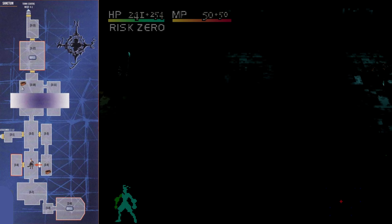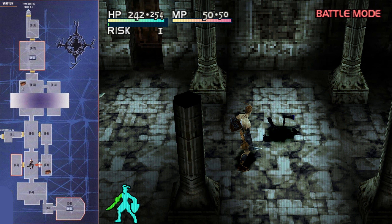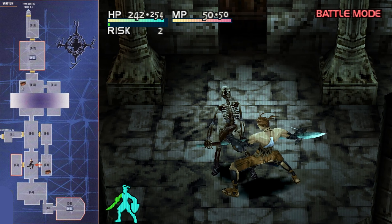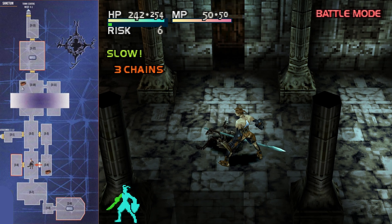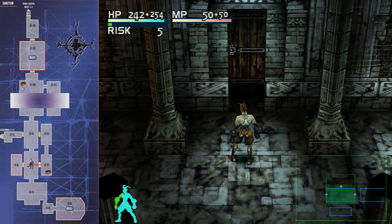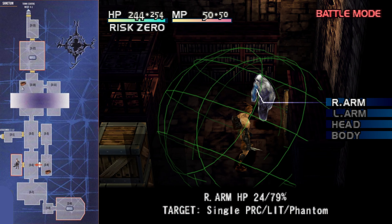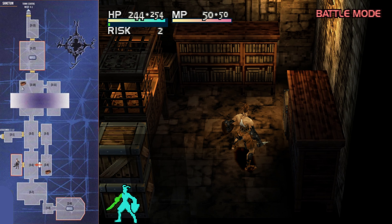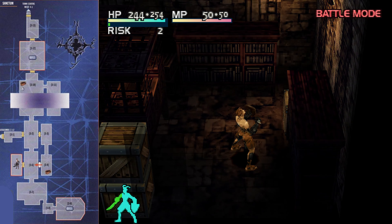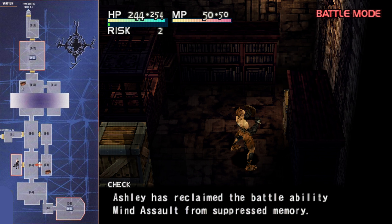Once we've dispatched all the enemies, jump from the top of one of the bookshelves to the cabinet and there you'll find a chest. Now just find the door, unlatch it and proceed to the west. Kill the two skeletons again and head west to the next room.